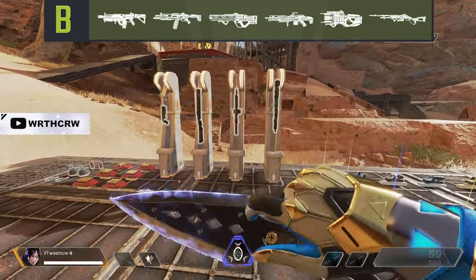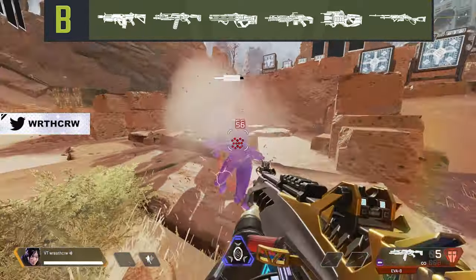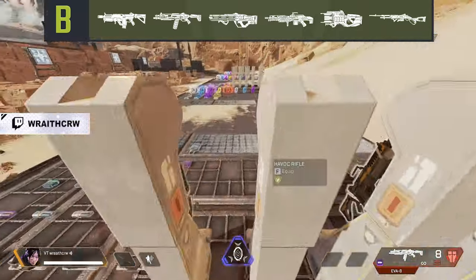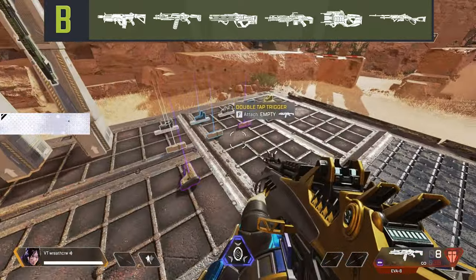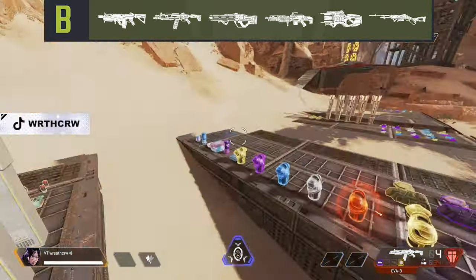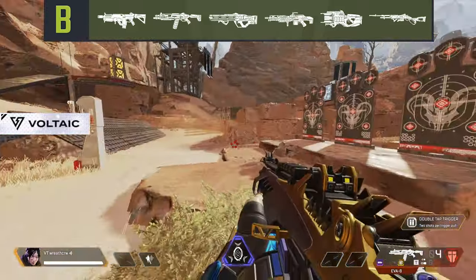Up next, we have the best ground loot shotgun in the game, the EVA-8. The EVA-8 has an insanely high fire rate and good damage per bullet, especially once you throw a magazine on it. It also has modest handling and reload speed once you get a stock thrown on it. The only downsides are that it can chew through shotgun ammo pretty quickly, and double tap makes the weapon difficult to use — it only gives you four shots, which can be disadvantageous when fighting multiple enemies. However, the EVA-8 is by far the best ground loot shotgun, and I'd advise picking it up if you don't want to craft a Peacekeeper.